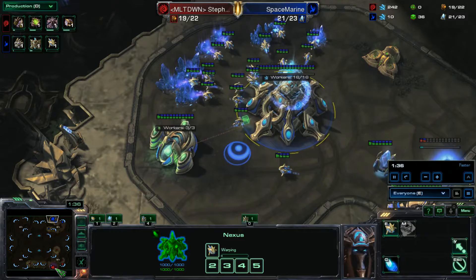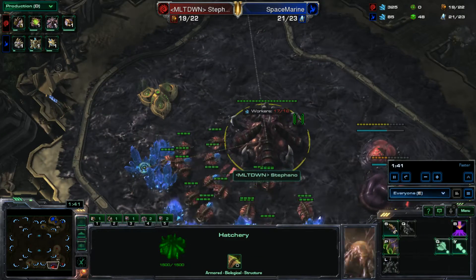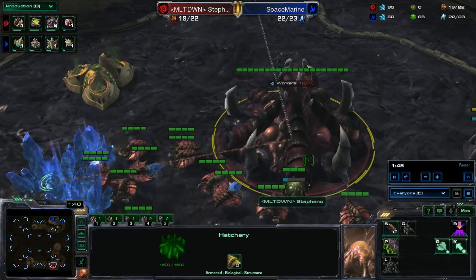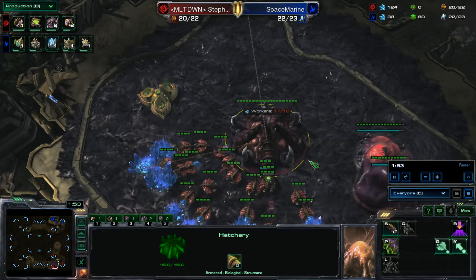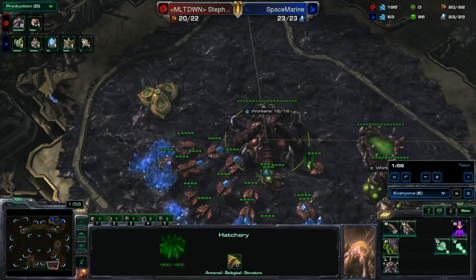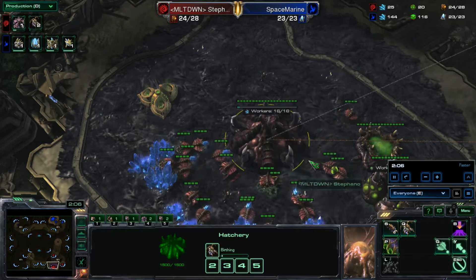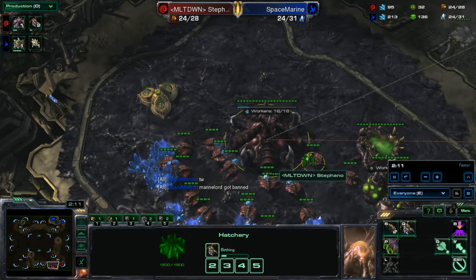His opponent lives in the bottom right-hand side and he is also the Red Zerg. He is the one, the only, Stefano. I am 99.9% sure this is the real Stefano. I watched this replay and I was like, I have to look for signs that this is the Stefano. I am 95% sure it is the real Stefano, because he plays like the real Stefano.